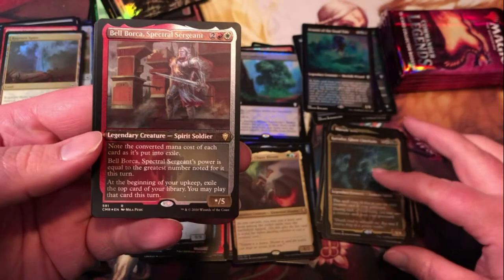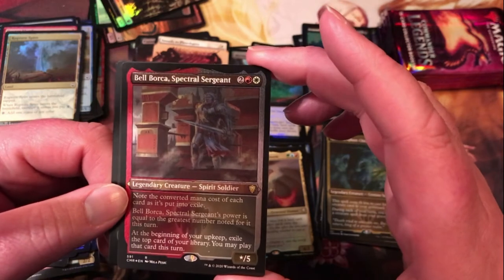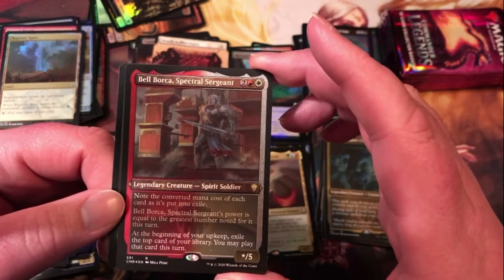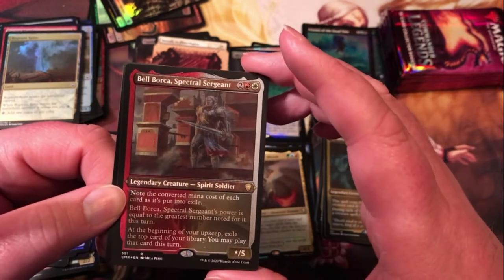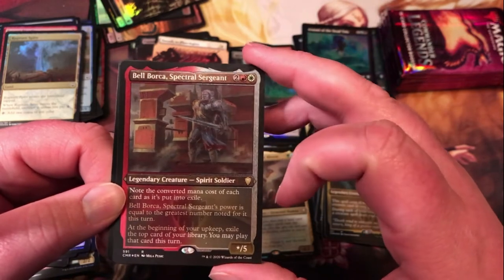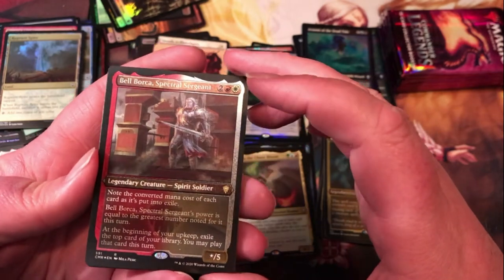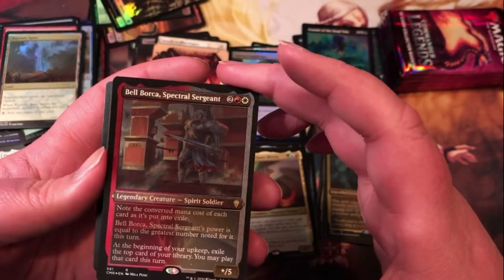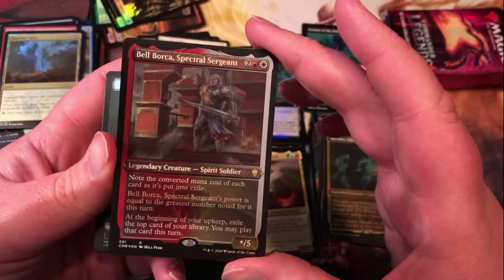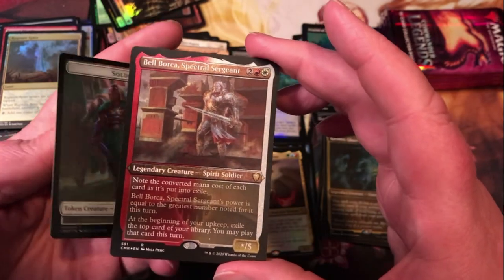And then Bell Borca, Spectral Sergeant — definitely a strange card. Two generic, red and white for a star/5 spirit soldier. Note the converted mana cost of each card as it's put into exile; Bell Borca's power is equal to the greatest number noted for it this turn. In your upkeep, exile the top card of your library; you may play that card this turn. Just weird wording but could definitely get you some card advantage, which in red-white is always necessary.